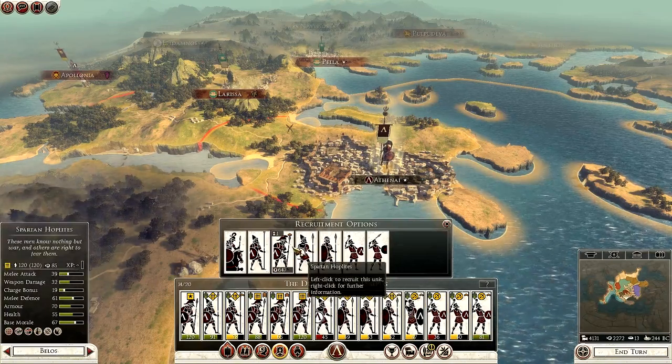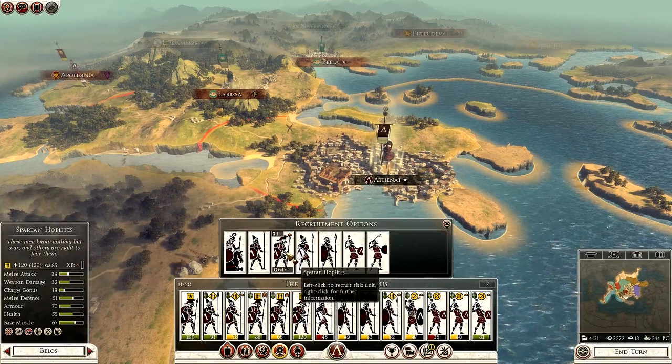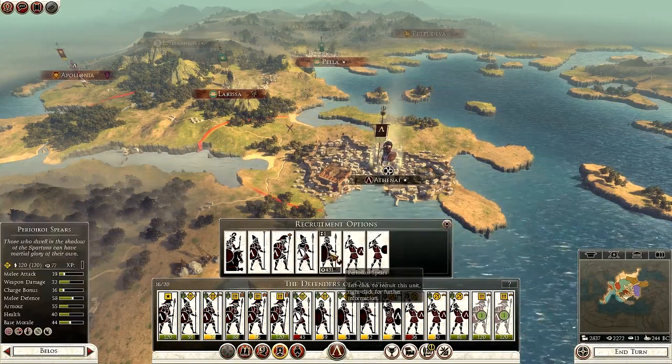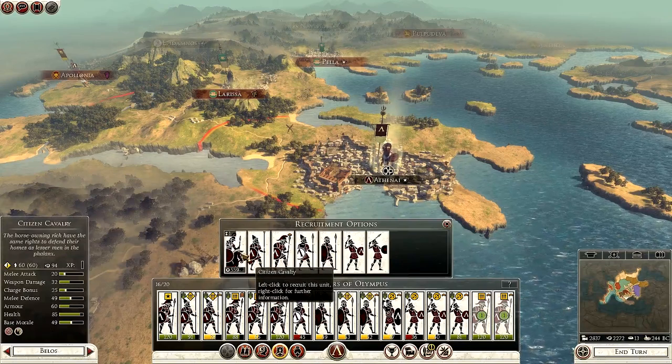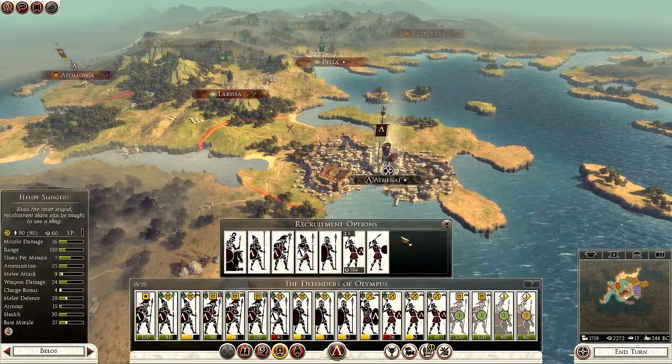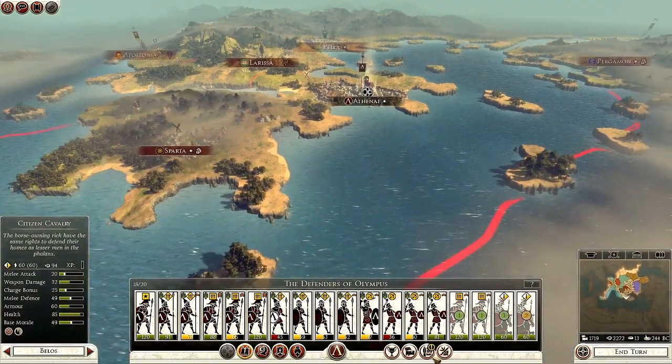Probably a few more units of infantry. I like the Spartan Hoplites - only 85 upkeep as well. So two of them. And citizen cavalry. We are short of cavalry in this army so two more units of cavalry. It'll take two turns but we need this desperately.